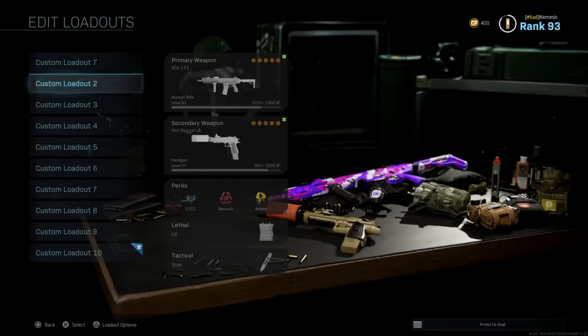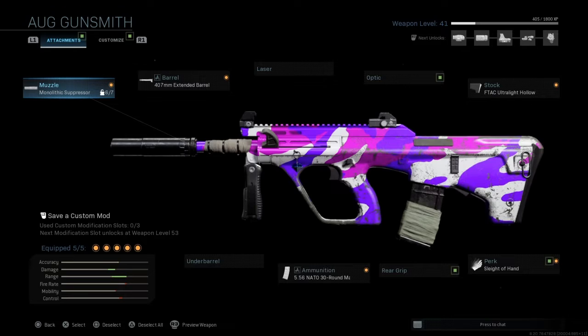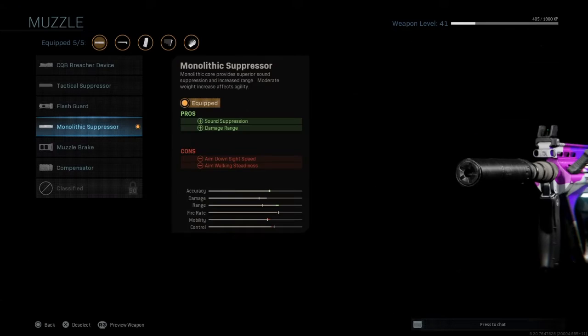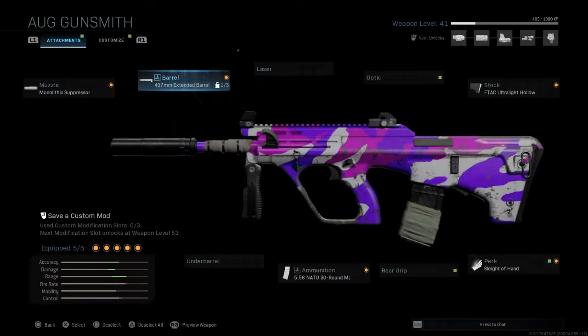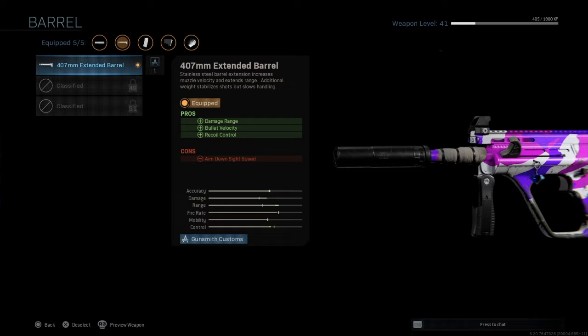The first thing I put for my odd class is the muzzle monolithic suppressor. In my opinion it gives you a little accuracy and some range. You kind of need range, but also you need mobility. The next attachment gives you mobility and control.